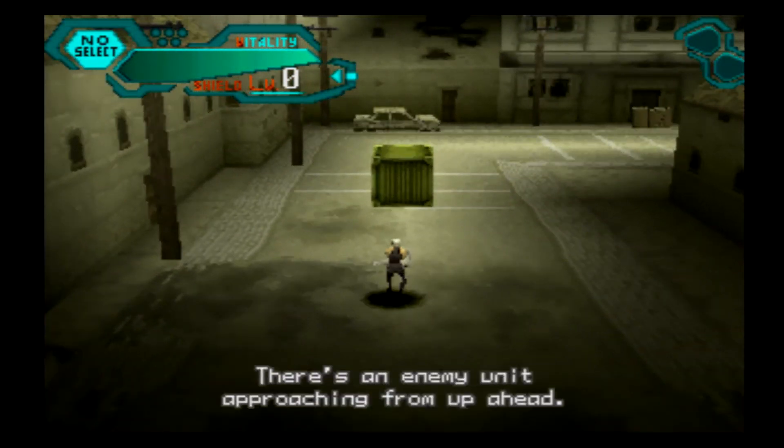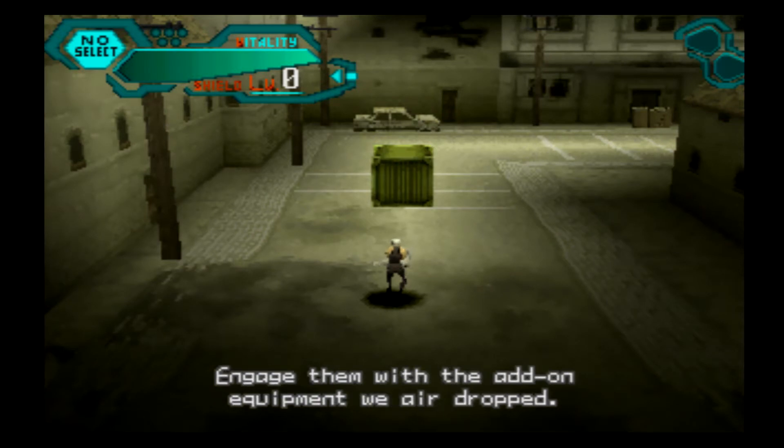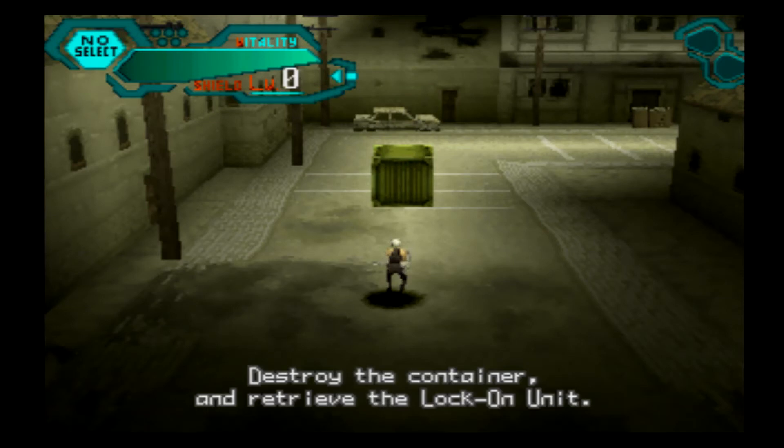Careful, Yuta. There's an enemy unit approaching from up ahead. Engage them with the add-on equipment we airdropped. Destroy the container and retrieve the lock-on unit.